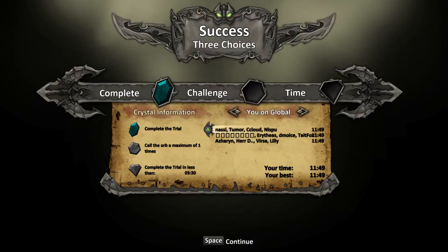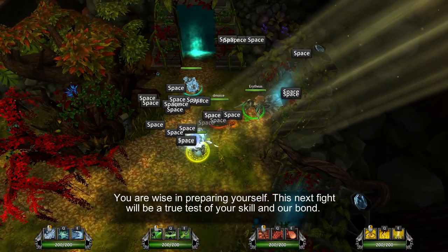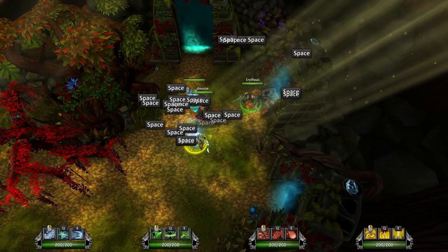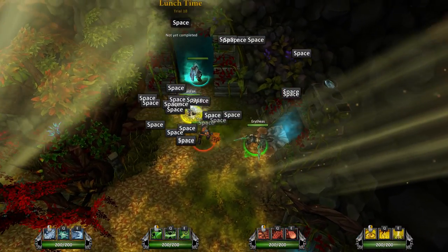We would have to test that exactly — have the orb on one person the whole time. That would work. I can't move. This next fight will be a true test for your skill and our bond. I can't see where you are under all those spaces. Is this seriously the boss? It is. Lunch time. Let's do this.